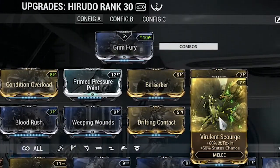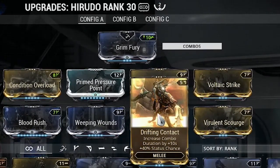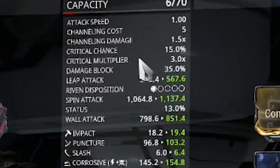I'm also using Virulent Scourge for the toxic element, which gives me corrosive. Then Drifting Contact is really important because it keeps your combo multiplier going. It also gives you a bit of status chance, but the main reason it's here is to maintain that combo counter.